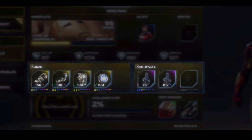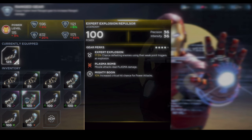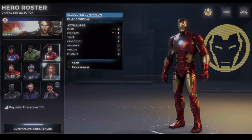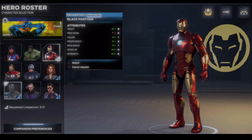They'll only use the gear they have equipped, so pay attention to the loadouts across your roster to maximize your team's potential. Your companions will be randomly selected unless you set your preferences in the hero menu. Those heroes will join you on your mission, unless there are specific hero requirements indicated.